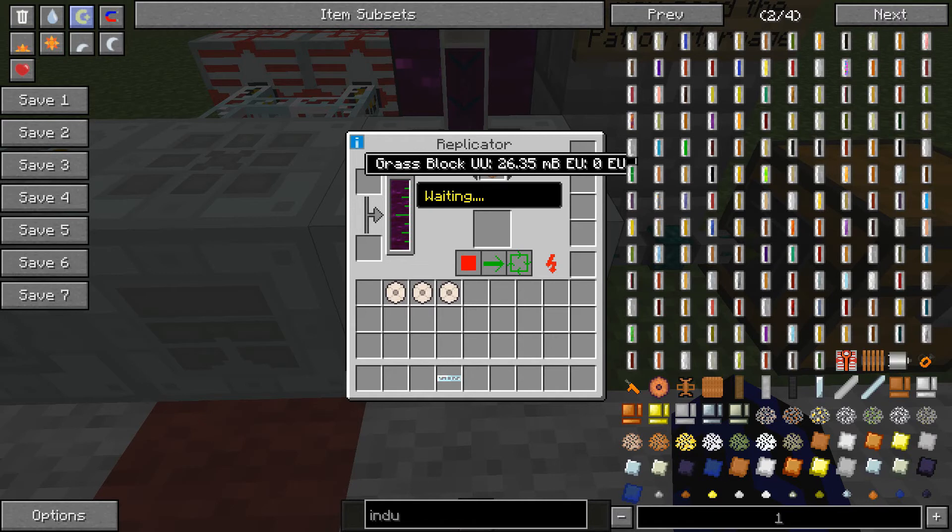As you can see with the pattern storage, the things we've got in here - we just scroll through to the one we want to make. So tree sapling, or the cobblestone we just made - all we need to do now is hit single run and there you go, it's made it! Wicked, so you can make endless amounts of cobblestone this way. Or if we go to tree sapling and hit single run again - this time it's going to take a bit of time, so we'll be back once that's done.